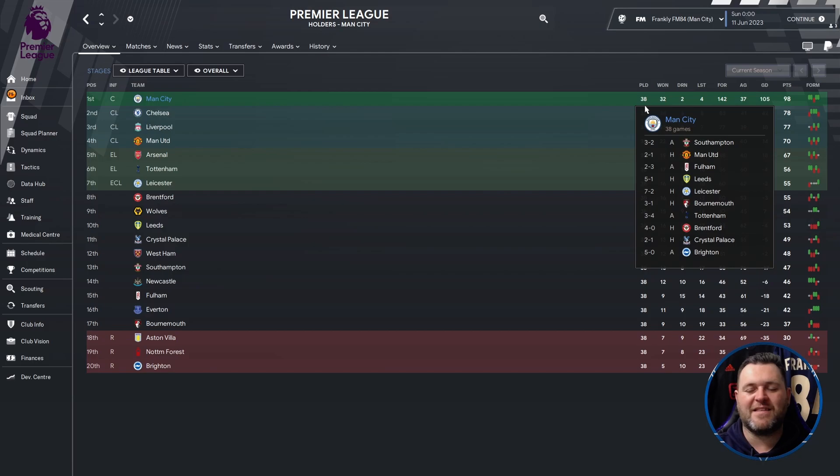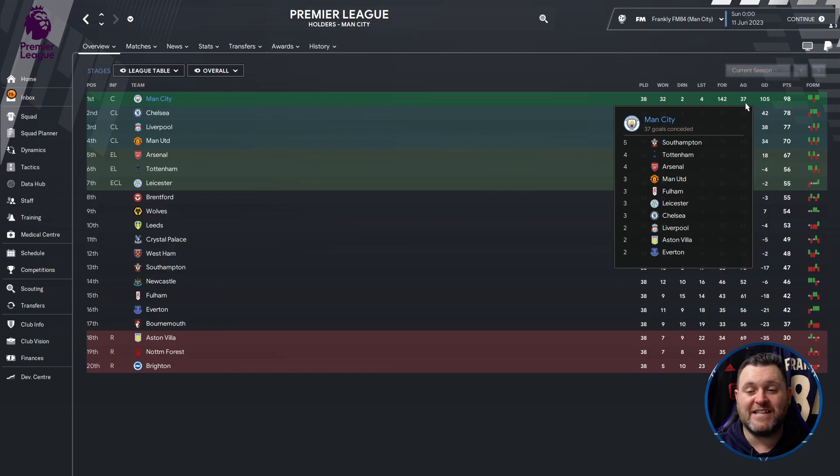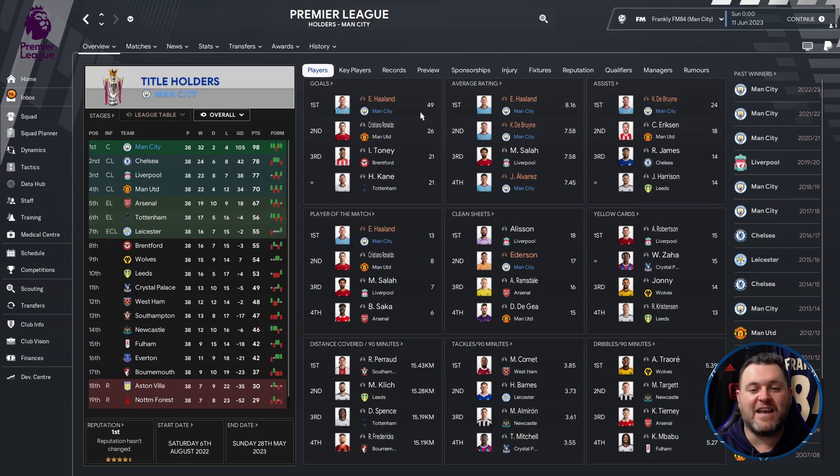So let's break down the Premier League — go to the stages tab. We can see that they have played 38, winning 32, drawing 2, losing 4. Scored 142 goals which is mightily impressive, conceded 37, had a goal difference of 105 and scored 98 points — just two off of being Centurions. As I said they won the league by 20 points and it was 21 back to Liverpool.